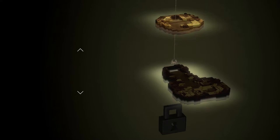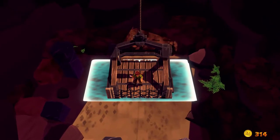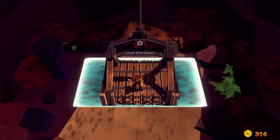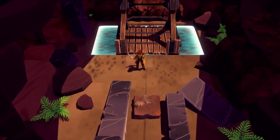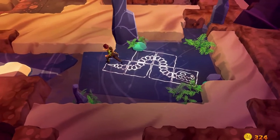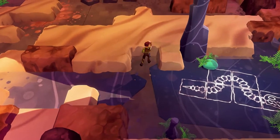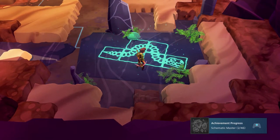Each level takes you deeper underground — you start off above ground and each level goes deeper and deeper. There is a sort of blue magical barrier thing under the elevator, which you use to traverse all the different levels, and you need to remove it to proceed. On each level there is a blueprint of a dinosaur skeleton and you have to drag the right fossils into place in the right orientation onto the blueprint to remove the barrier and unlock the next level.